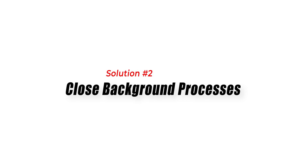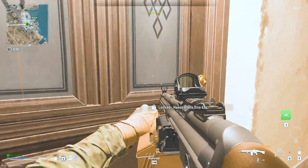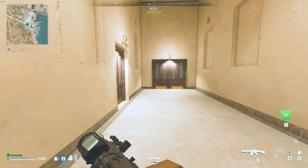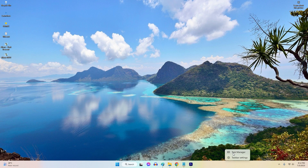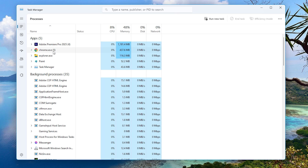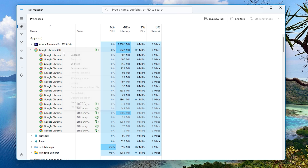Solution 2: Close Background Processes. Closing background processes is an effective solution to fix Warzone 2 high CPU usage because these processes compete with the game for CPU resources, leading to increased CPU usage. By closing unnecessary programs and processes running in the background, more CPU power is allocated to Warzone 2, allowing it to run smoother and reducing the overall CPU usage.